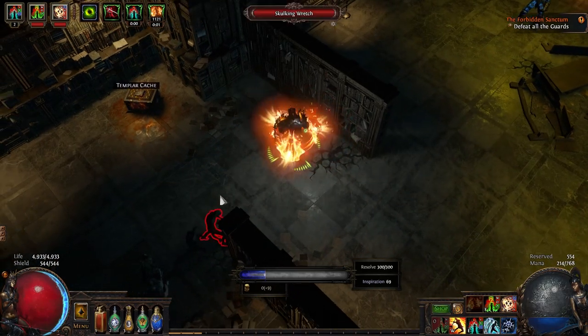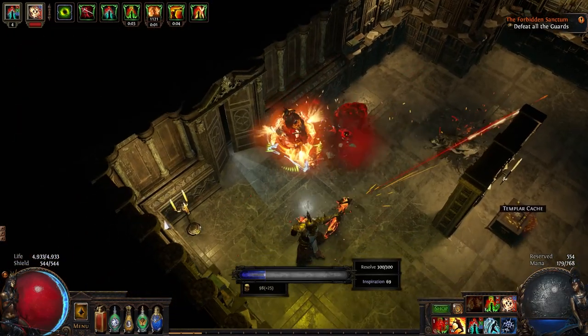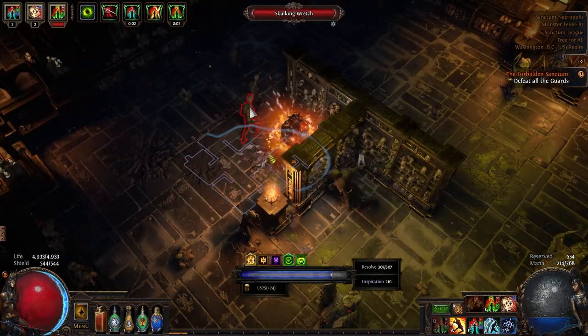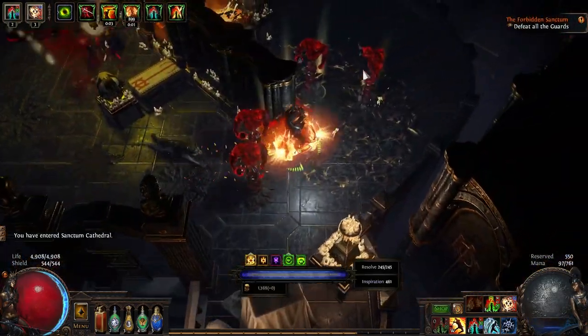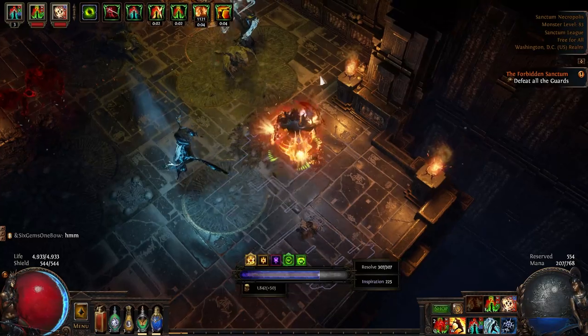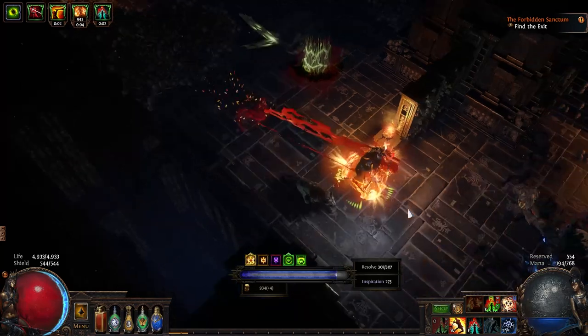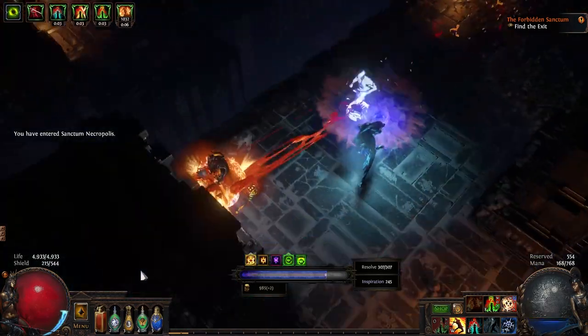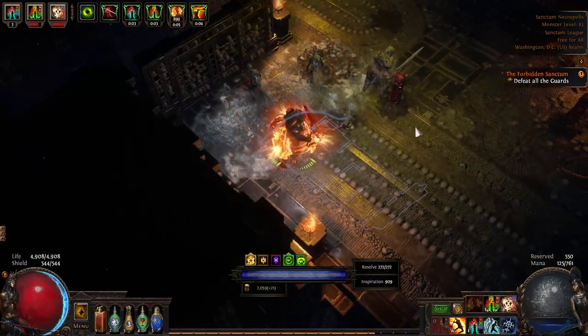There are two primary methods of approaching guards in the Sanctum: the angled approach and utilizing hard cover. As we progress to higher floors, we're more often put in positions where we have less than adequate hard cover, so becoming comfortable with angled movement to approach guards is paramount to our success. Instantaneous movement skills are your absolute best friend bar none in the Sanctum.